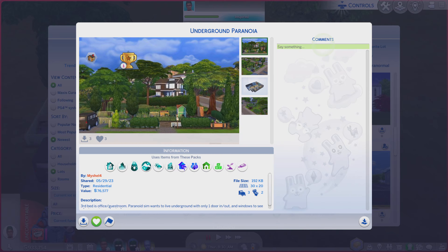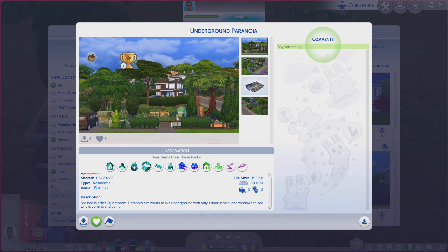Greetings! I am Harry Larry from Gary and this is episode 1943 of The Sims 4 Gallery Lots. This particular lot is called Underground Paranoia, it is on a 30 by 20 lot, type residential, and there's a little bit of a description you're always more welcome to read.